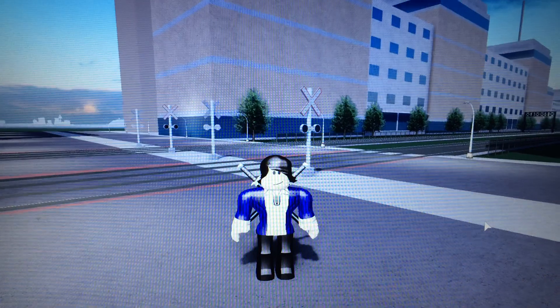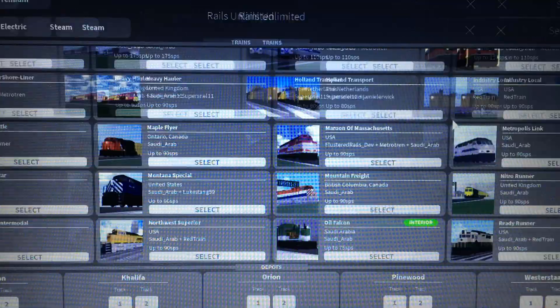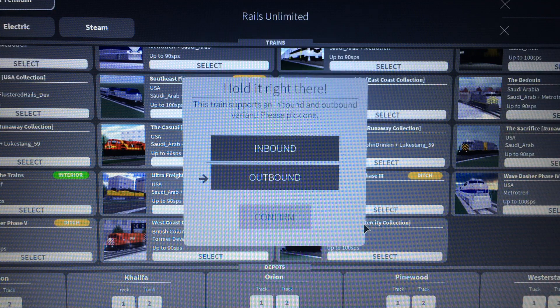Alright, now with that out of the way, let me just adjust my screen. Today we are actually checking out something really unique — one of the newest engines in this game. It's actually Amtrak's Dash 8 locomotive. We got all three versions: Phase 3, 4, and 5, and we're going to go through each of them and I'm actually going to explain them. I know what you're thinking — I thought you were interested in Union Pacific stuff. I'm interested in other things too, like Amtrak locomotives.